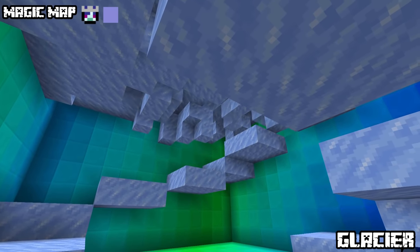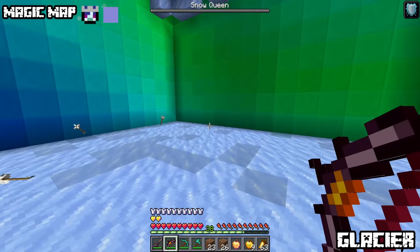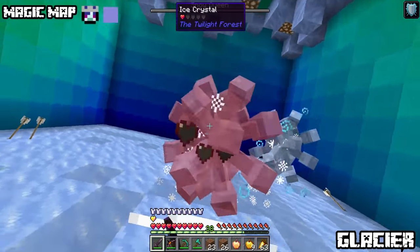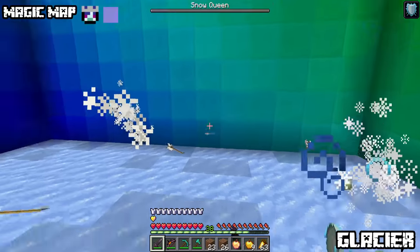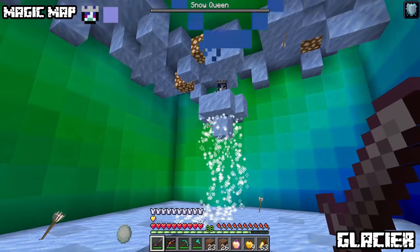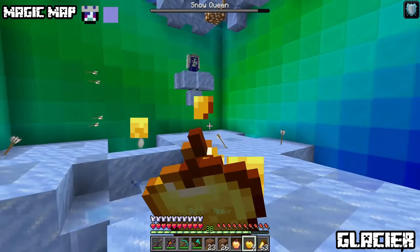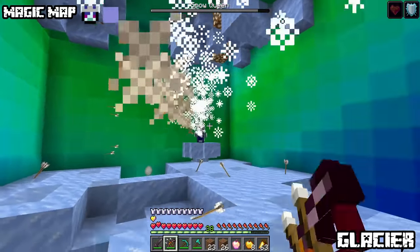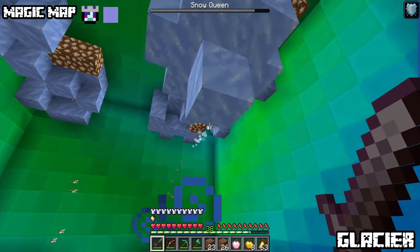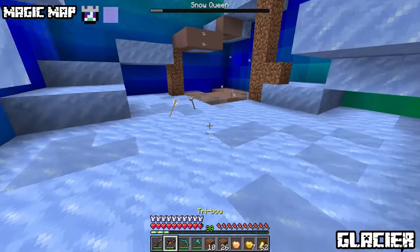If lucky enough to not get lost, you'll eventually find the snow queen sanctum — a room filled with ice stairs and floors where you encounter the snow queen boss. Her attacks are divided into three modes: first she hovers on her ice throne summoning loyal ice crystals that hunt you down; when angry she slams ice blocks downward, destroying the floor making movement harder; when very angry she comes to eye level and uses ice magic dealing Frost. I personally used the yeti armor which comes with Feather Falling, and it really helped.